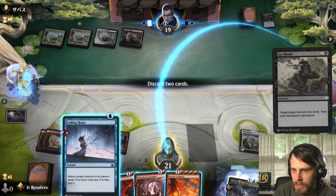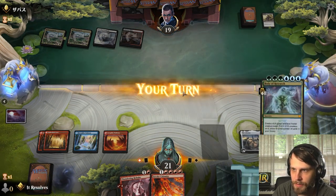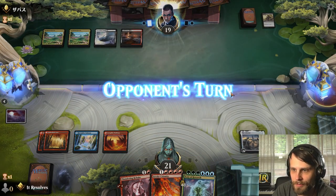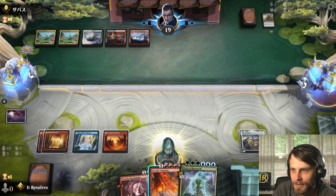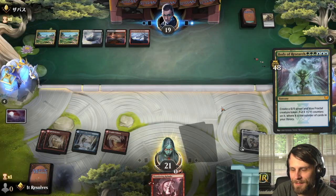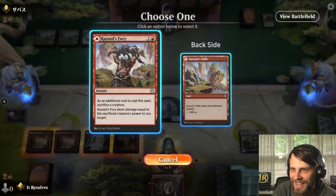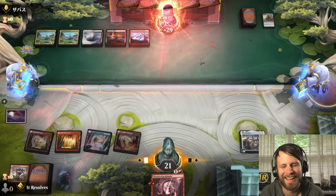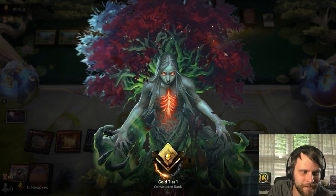Wow. Okay — we just discard those two so they hit our graveyard, which is not great for us. But we can just wait — we let them play a discard spell and then we Invoke Calamity. Please don't have a removal spell... perfect! Yeah, boom — I love this deck! Two wins, let's go for three.